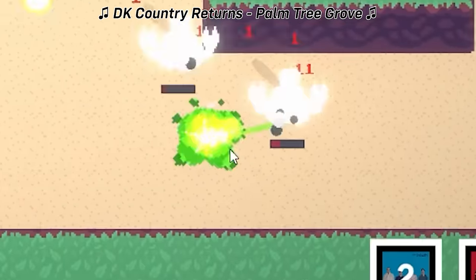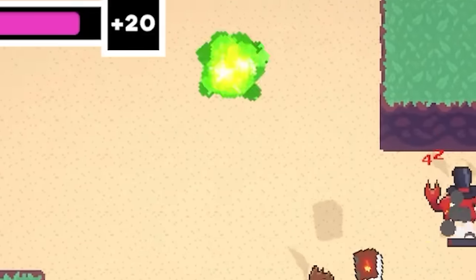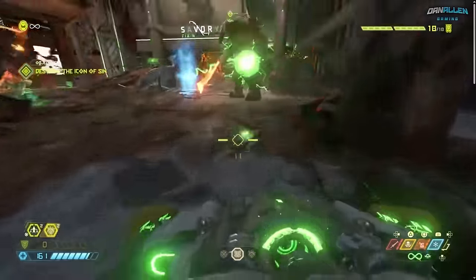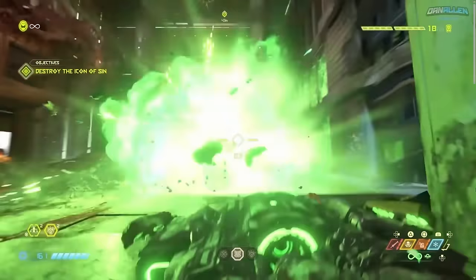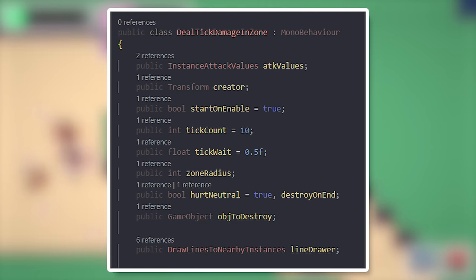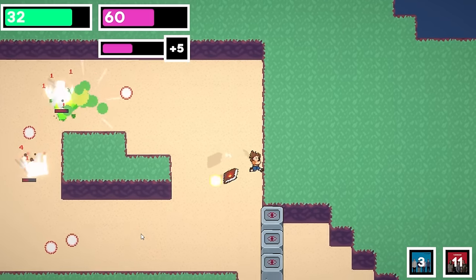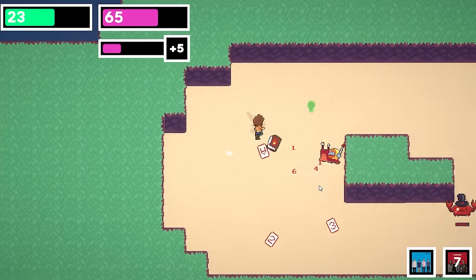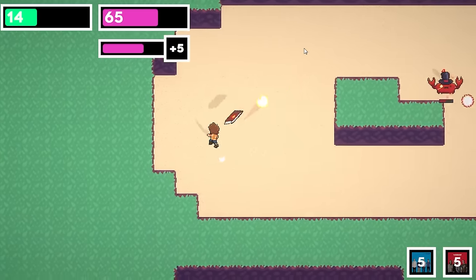I wanted to give the Plasma Ball a BFG-style effect where it damages enemies in a radius around it with lightning lines. So I made a script for dealing tick damage in a radius around the ball and set up a simple line renderer that comes out of the ball and connects to enemies hurt by it. The line doesn't look great yet — I need to eventually make a shader to make it look more like lightning. On day 112, I made a destruction particle effect for the Plasma Ball whenever it disappears, then fixed a bunch of bugs with the wave system.